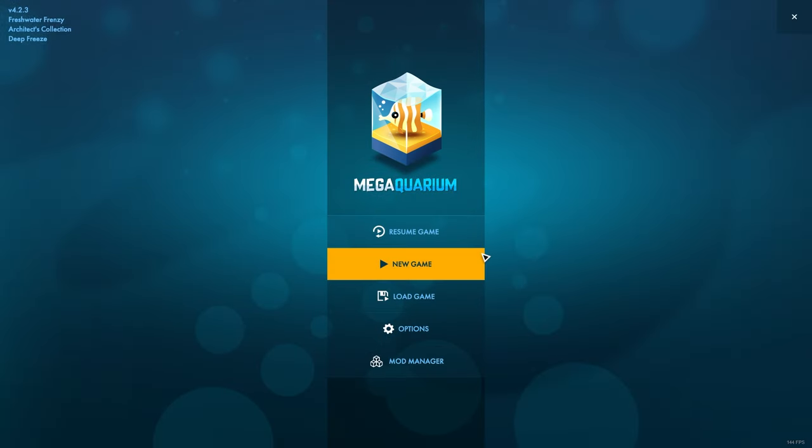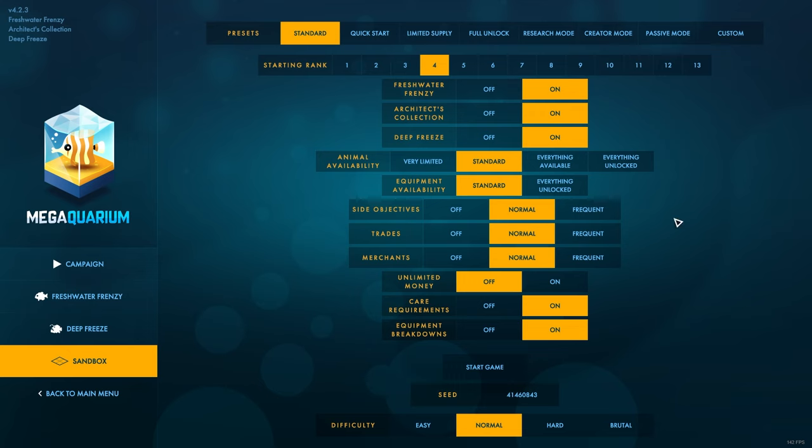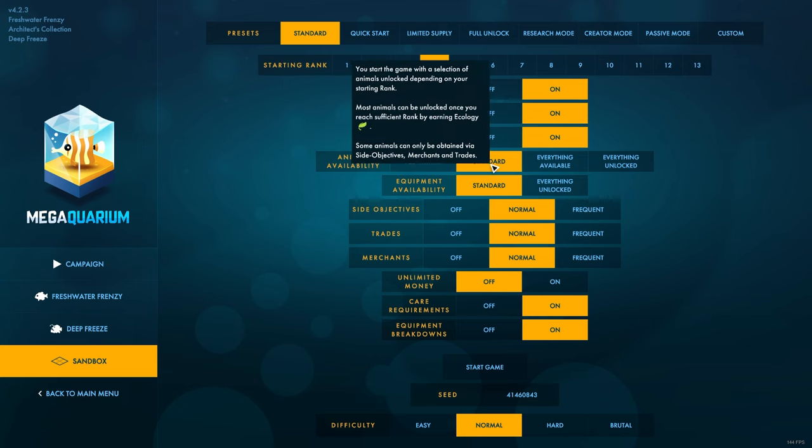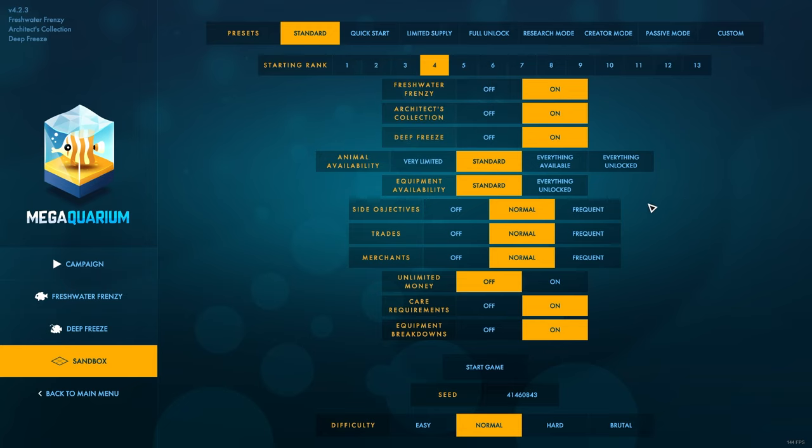We're going to get cracking straight into the sandbox experience. We've got all of the DLCs turned on. Animal availability — we'll start with standard. I'm not going to go diving headfirst in and have everything available. I still want there to be some level of progression. Same for the equipment. Side objectives, trades, merchants — we'll have all of that on. Unlimited money — we're going to leave that off. I want there to be some progression and challenge here, not just pure sandbox.